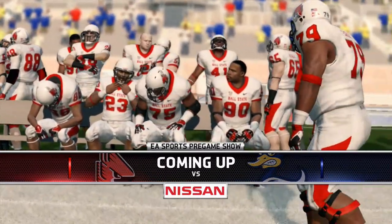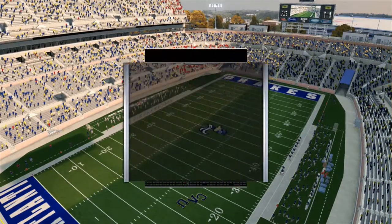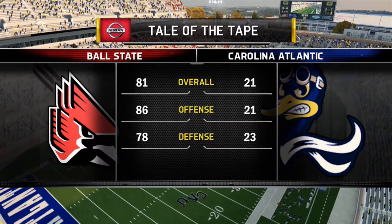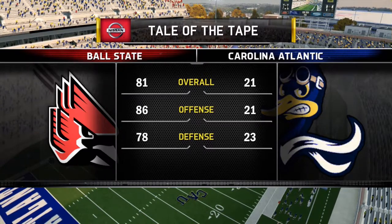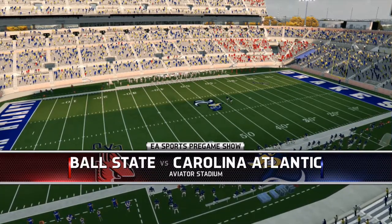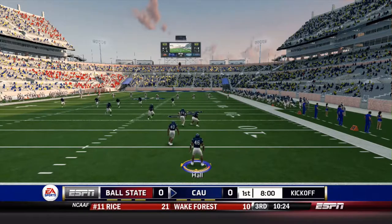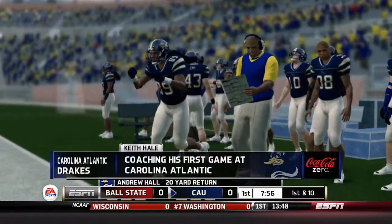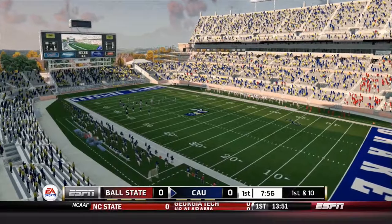Welcome everybody to game day — the debut of the Carolina Atlantic University Drakes, moments away from kickoff at Aviator Stadium. We're starting at home and there's not a lot of fans in the stadium, which is kind of expected for the newest team being added to the FBS. There's a 60 overall gap between Ball State and us sitting at 21 overall. In year number one, we're mostly just looking for things to take forward into year two — learning our offense and seeing if any players emerge. Coaching this team is Keith Hale, returning from our Rutgers series.